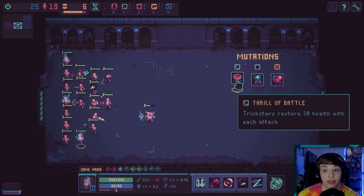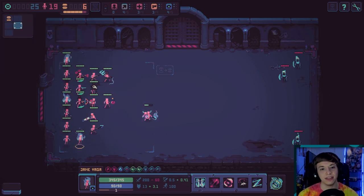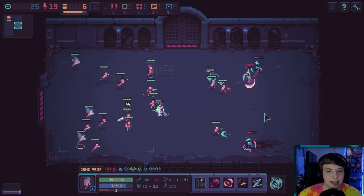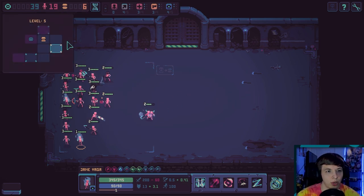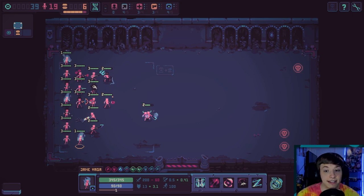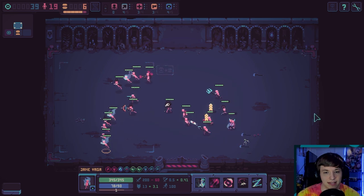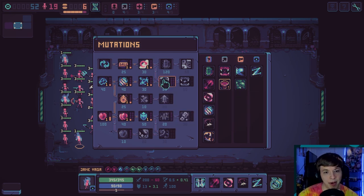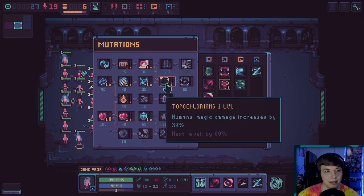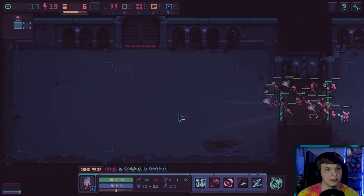Tricksters restore 30 health with each attack — yes! I don't even know if that costs food. That's nice! Okay, let's bump up that magic damage. Honestly, I'm going to bump up their magic damage. We'll go ahead and do attack speed — I think that's an okay thing to do here. We're going to get some food.